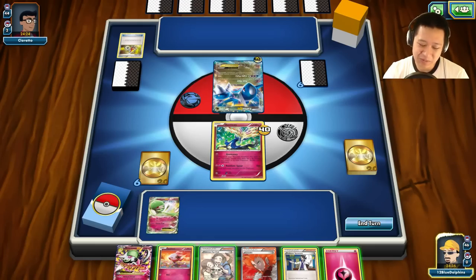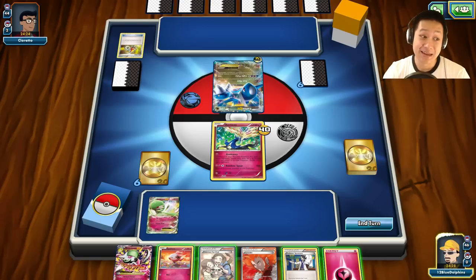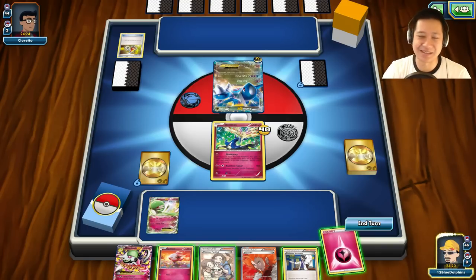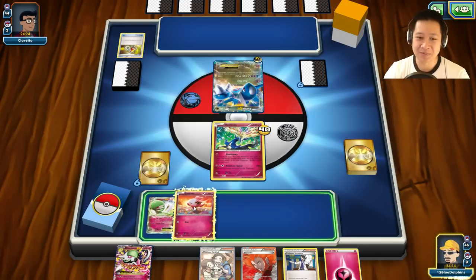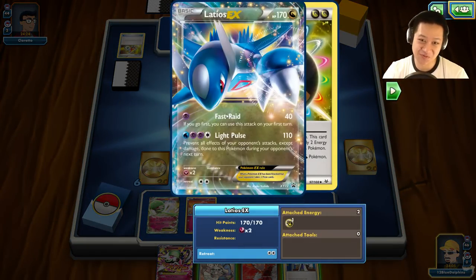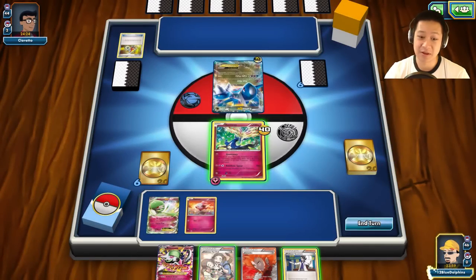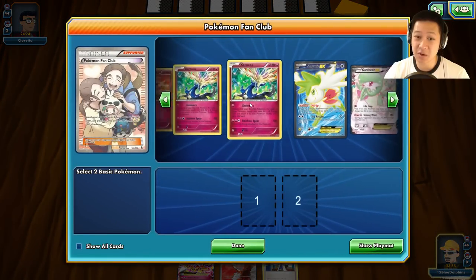Both Ralts and Abra do the teleport move - in fact Ralts learned it twice - so basically you throw a Pokéball and just hope it catches on your first turn. Anyway, welcome to another awesome Gardevoir match. We're starting off and he actually attacked on his first turn with Fast Raid - 40 damage - and he may even take me out next turn.